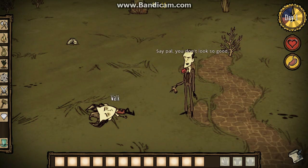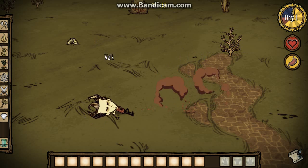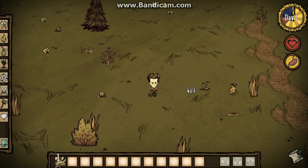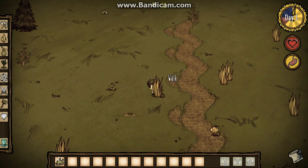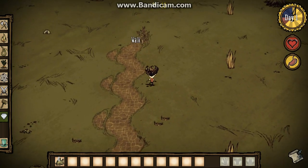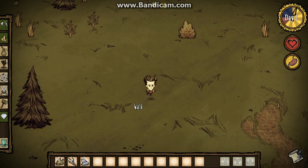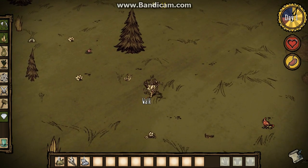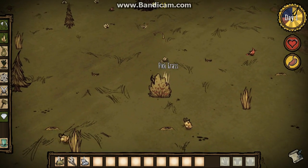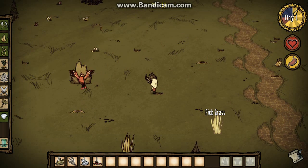So this is how the game starts. Maxwell is some sort of demon, and the first character's name is Wilson, by the way. You need to start by picking up grass, saplings, flint, berries and that sort of thing. And as the name suggests, one of the main aims is not to starve. So we've got to collect food of various sorts so as to avoid starving.